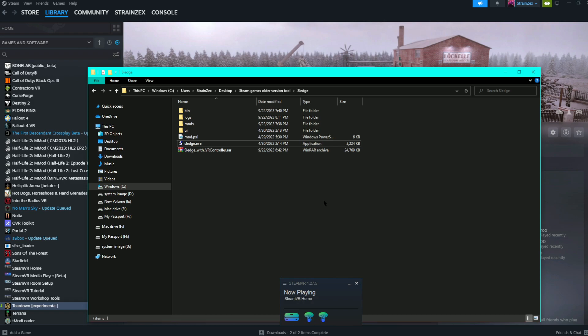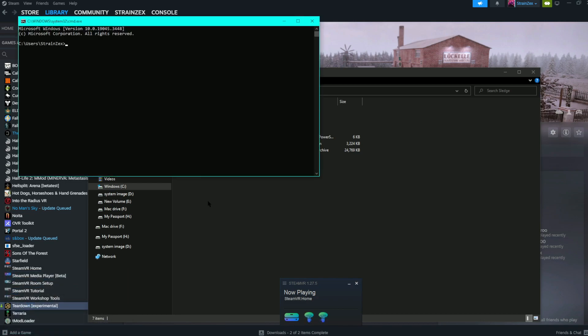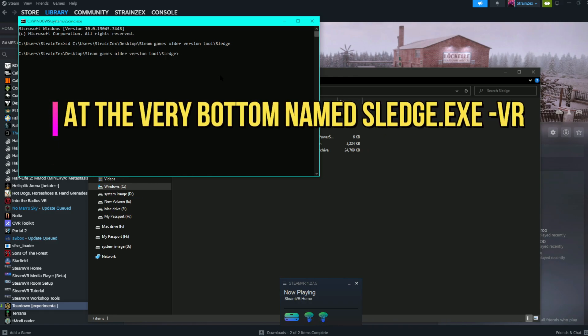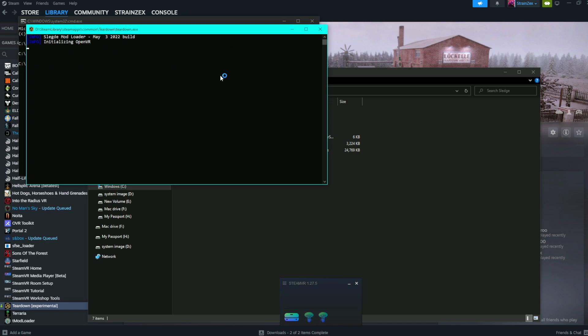This is the most important step of the entire video. Go up to the top, click to copy the path location for where you downloaded Sledge. Then do Windows+R, type in 'cmd', and press OK. Next — very important — type 'cd', then a space, then Ctrl+V to paste the path, and press Enter. That sets the location to your Sledge file path. Finally, get the launch command from the description below, do Ctrl+V, press Enter, and it should launch Teardown VR completely.